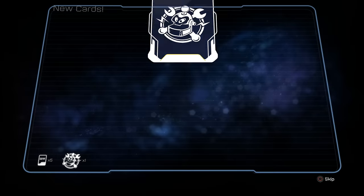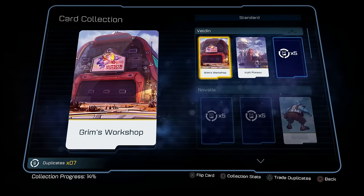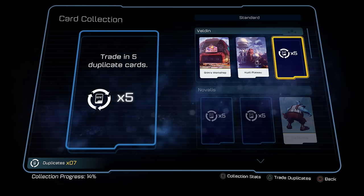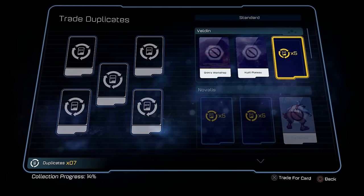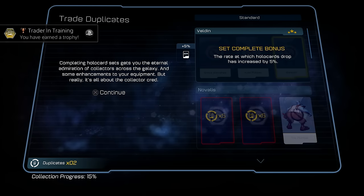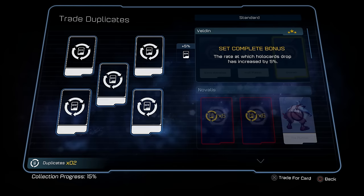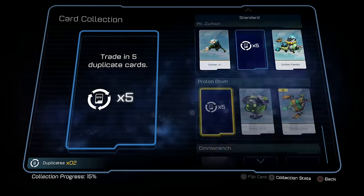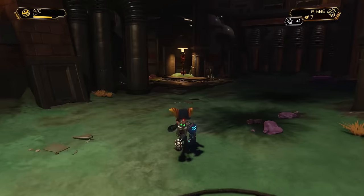Card collection — we got ourselves five different cards there. We have seven duplicates, which means we can buy a card. There are three Velden cards and three Noblest cards. We can spend five duplicates buying our missing Velden cards — we get Grimwrath. Completing holo card sets gives you the internal admiration of collectors across the galaxy, and some enhancements on your equipment. The rate at which holo cards drop has increased by 5% — eventually I think we get some other bonuses too. Looks like we've got quite a few cards to get still.